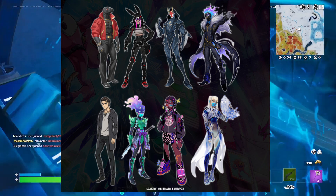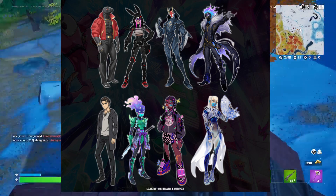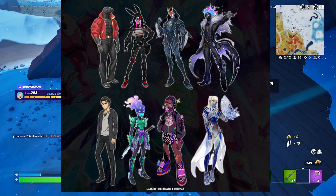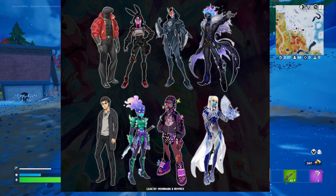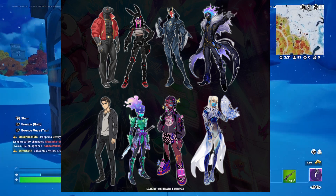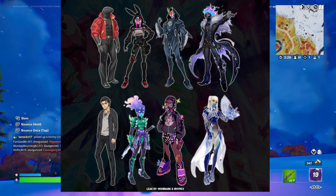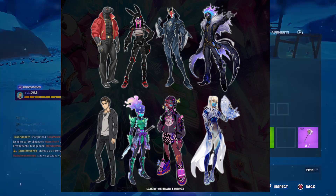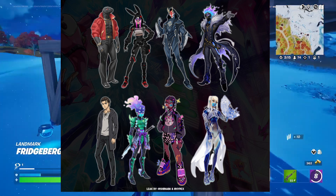The first skin in the top left is a lizard skin, something we've already seen in the Cyber Quest. Next to it is a bunny skin, because Easter is coming soon. Next to that is probably one of my favorites — a brand new Drift skin. They're finally continuing the Drift. The skin beside that has a lot of Zero Point colors to it, so it'll probably be a cool skin.